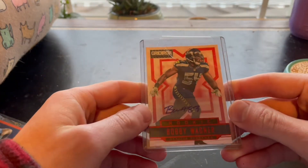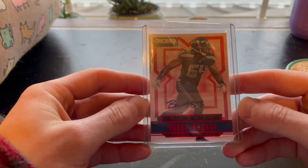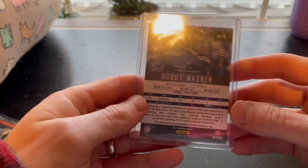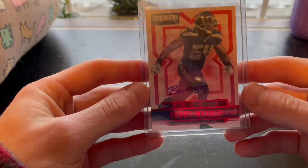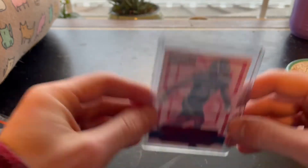Another one I thought I got for a steal was this Bobby Wagner rookie — a Gridiron card. Not one of his more popular cards, obviously not a Prizm or a Topps Chrome, but it's a numbered autograph rookie nonetheless. I paid $4.99 and got this for $25 — really, really good deal in my opinion.